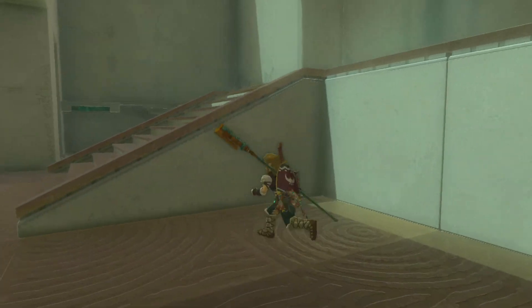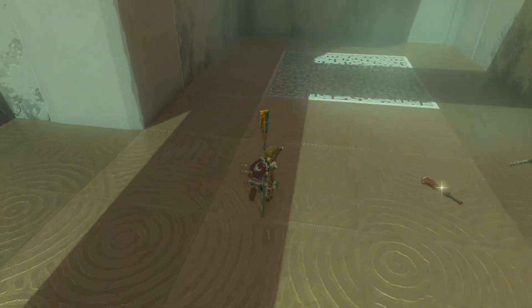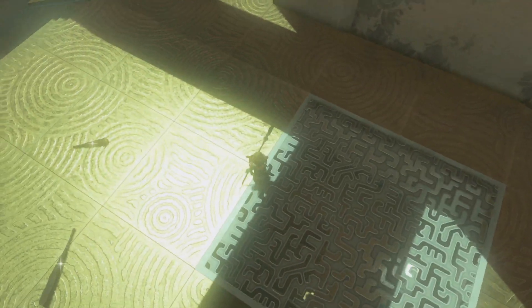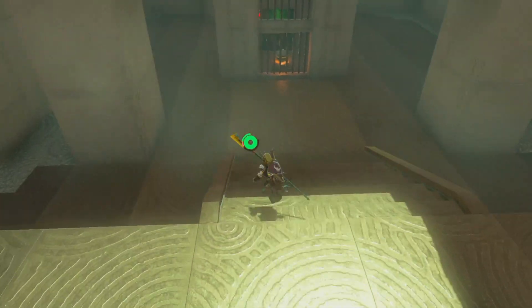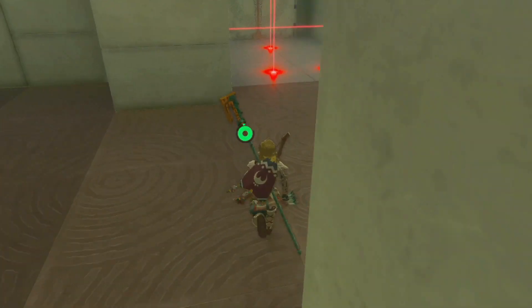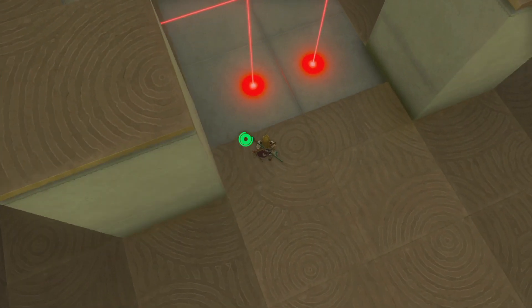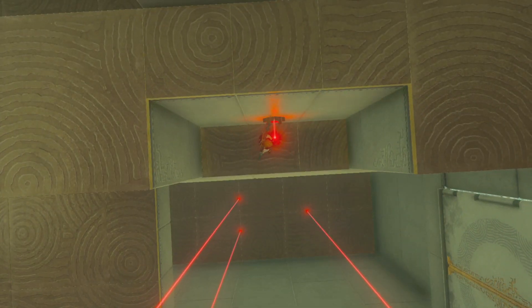Hang on, was there anything else up this way? Nah. Ooh, hinting at a secret room — hang on, I think I know how to get to that room. Courage to fall. Let's just be sure first — yep.